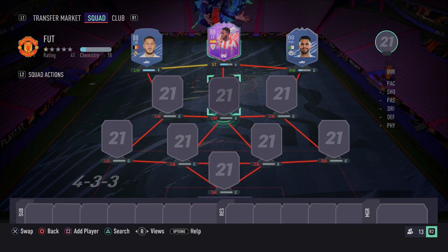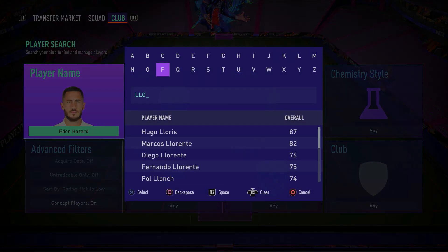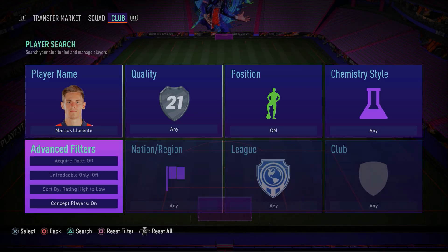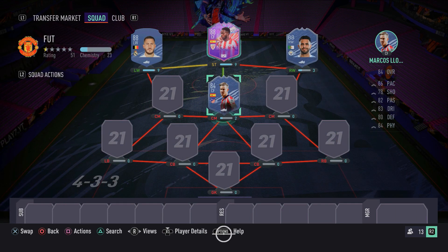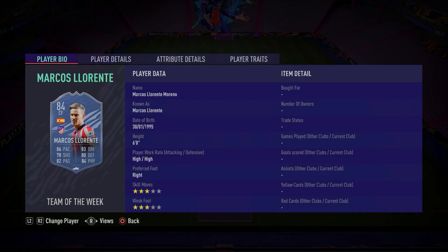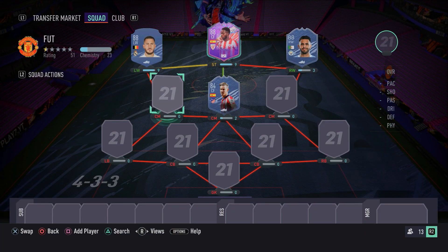We're going to move into the three center mid spots, starting with the central center mid position — another Spanish La Liga player — Marcus Llorente. Make sure you guys go ahead and pick this card up. It's a very well-rounded card: great defensively, good going forward, and he's got a lot of pace for a center mid. Having that pace in midfield is a real game-changer because there aren't many midfielders like that. He's very solid defensively and can get the job done going forward — a good box-to-box card.